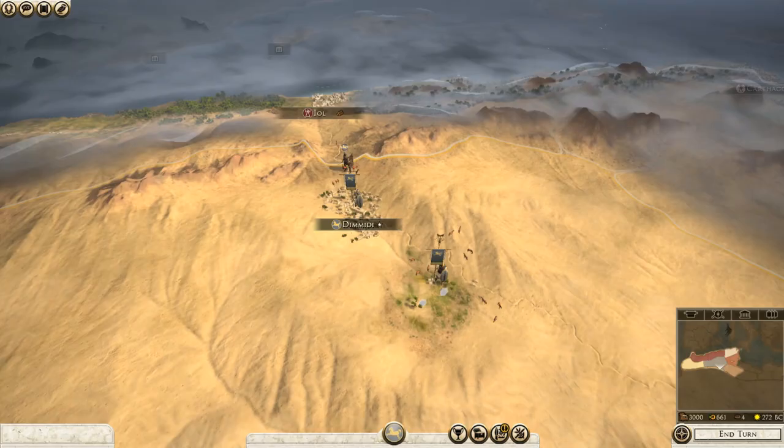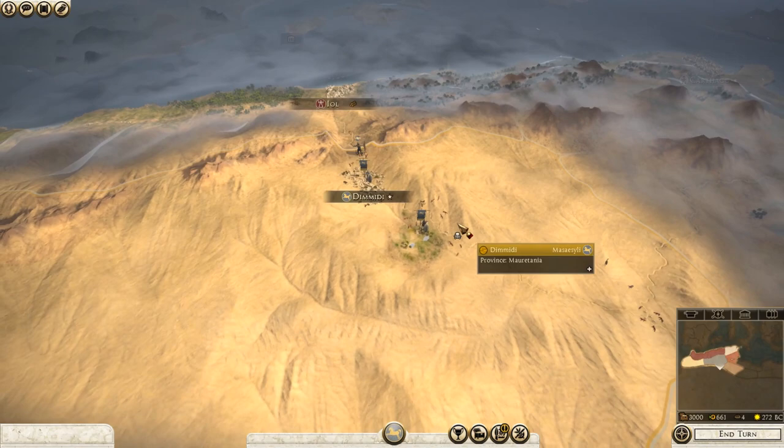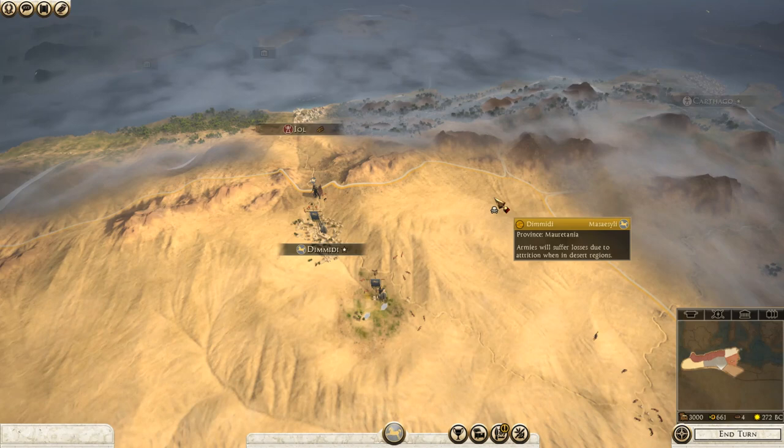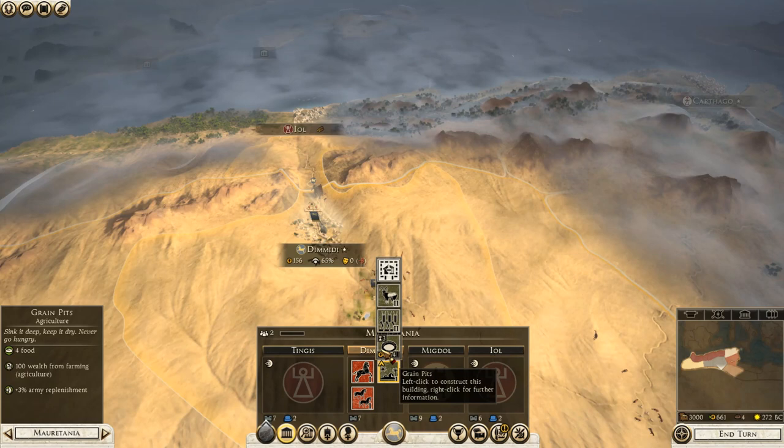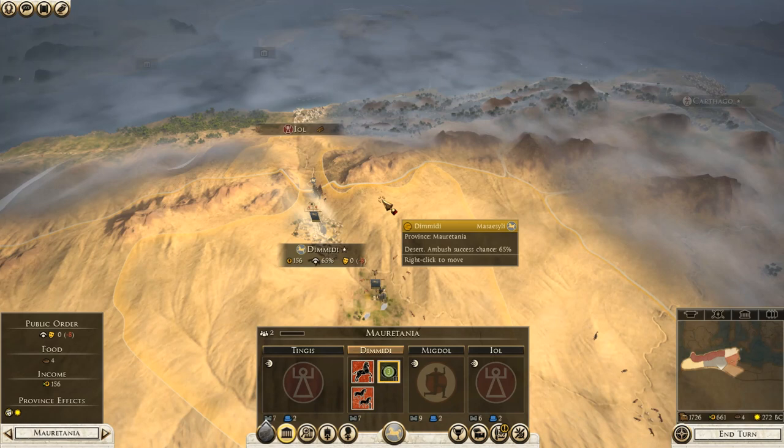So here we are on the campaign map. This is a really tricky start. You start with a small settlement that has nothing — you have some food, which is great. I would really highly recommend you get Grain Pits; it gives you replenishment, which we're really going to need.